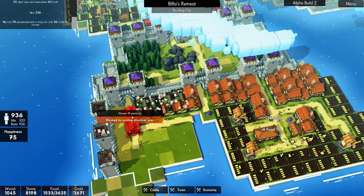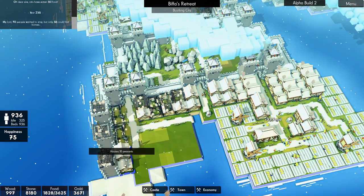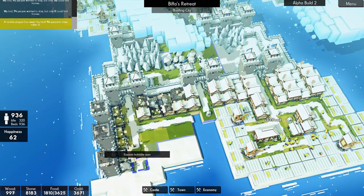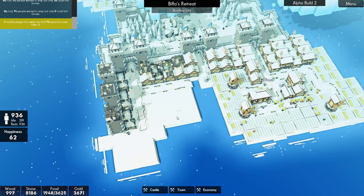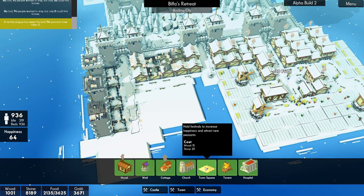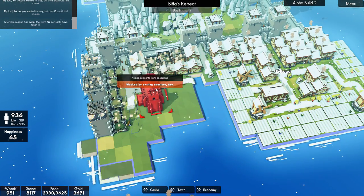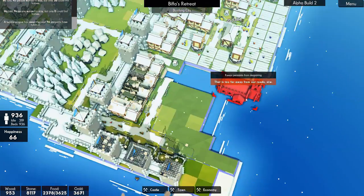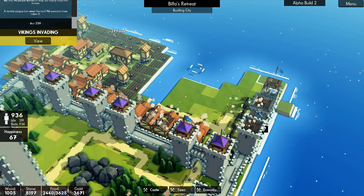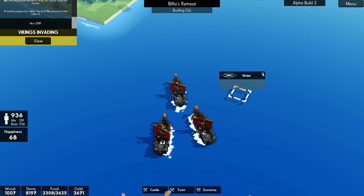We can fit some more down the side here. Look - one there, one there. Let's go for one there and run this road down. There and there. Excellent. Let's put some happiness stuff over here - not the town square. What can we do? A church? We need a new church anyway. So let's put a church in. Let's have a look. Oh, Vikings invading - we'll come back to that. Okay, they're coming from this side.